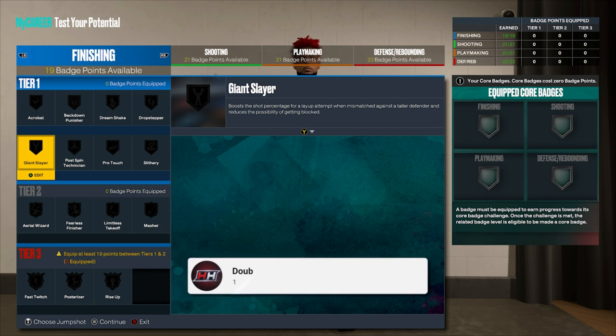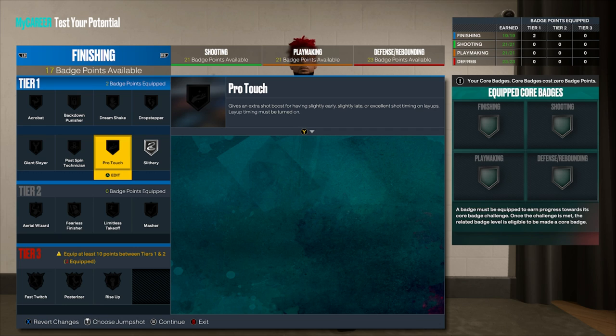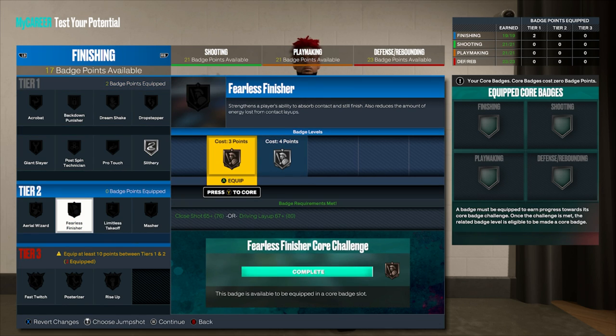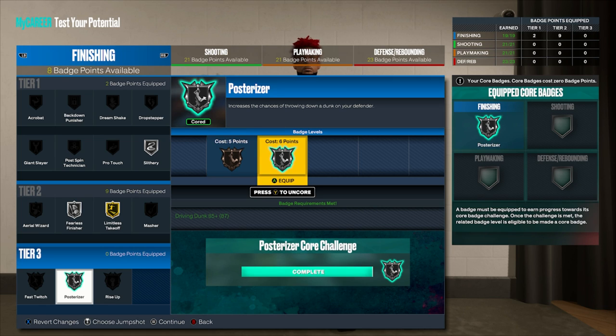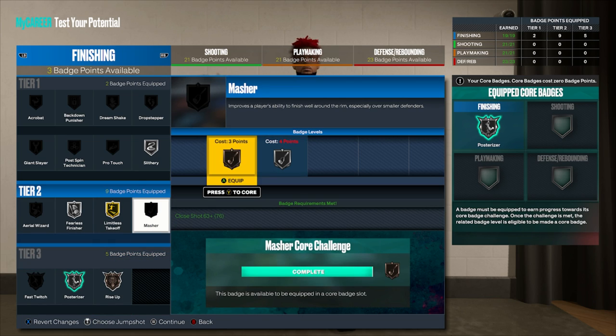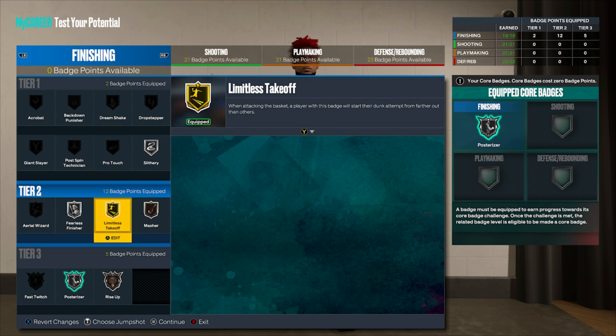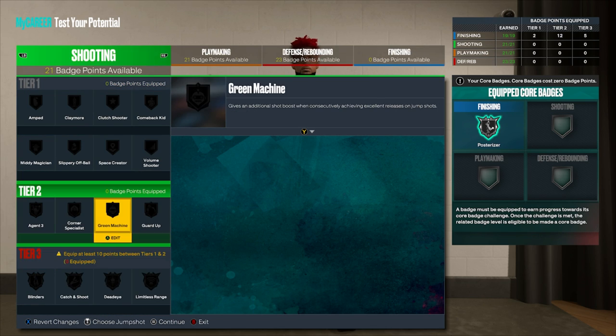A big reason I upgraded the build the way I did is because of the badges — many of the best ones are in tier one and tier two, not tier three, making them much cheaper. For finishing: silver slithery finisher — unbelievably only a tier one badge. Silver fearless finisher. Gold limitless takeoff. Silver post riser. Bronze rise up for standing dunks. Bronze masher for now, but once I become a starter in MyCareer and get the plus four, I'll upgrade masher to silver.